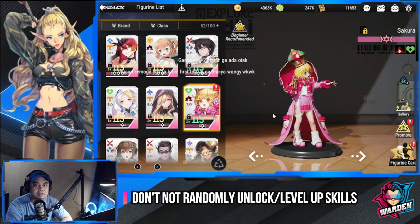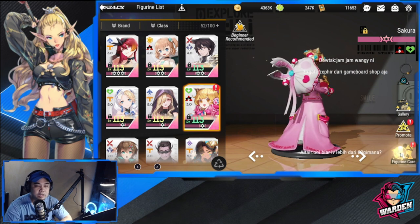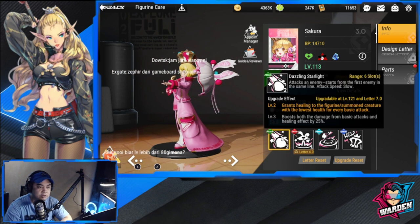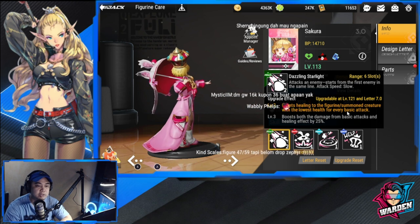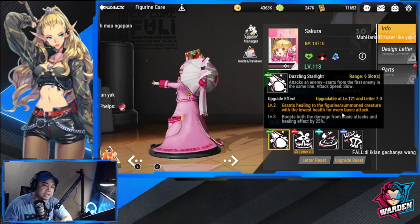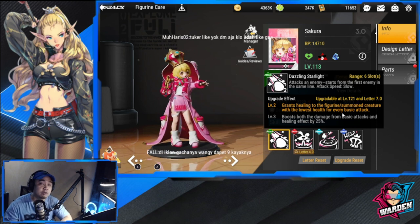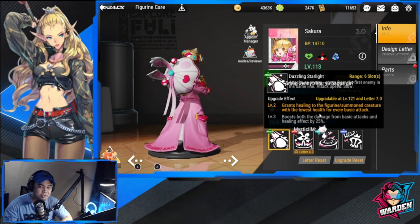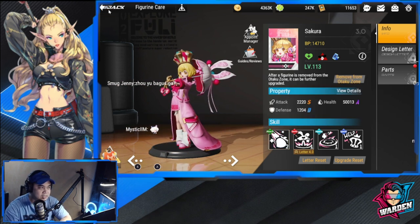Tip number two: do not just level up or unlock figure skills at random. Please read what the benefits of each unlock are. For example, with Sakura, unlocking her first attack skill means she grants healing to the figure with the lowest HP for every basic attack. There are certain skills that, once unlocked, already make a figure very good, and this is a classic example — I didn't read it before I unlocked it.